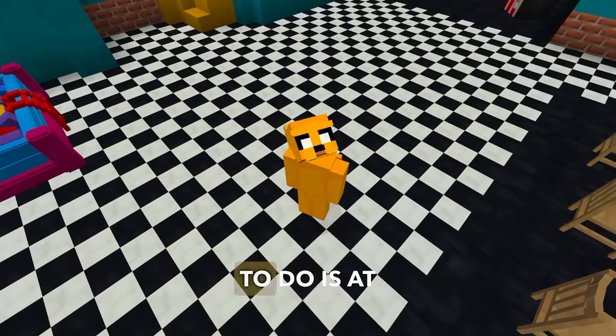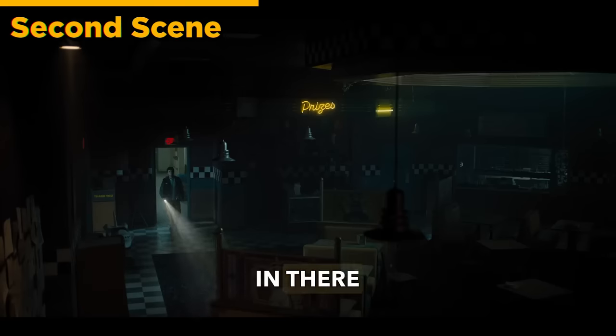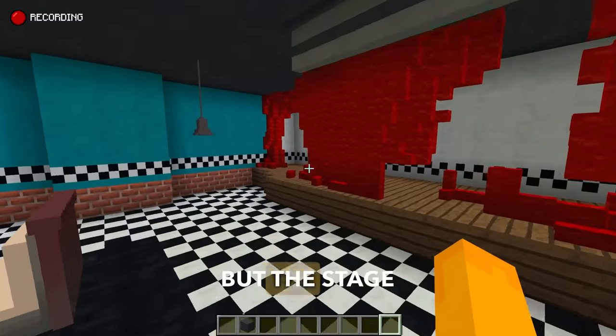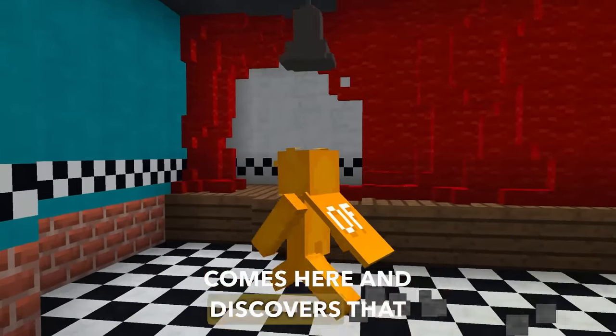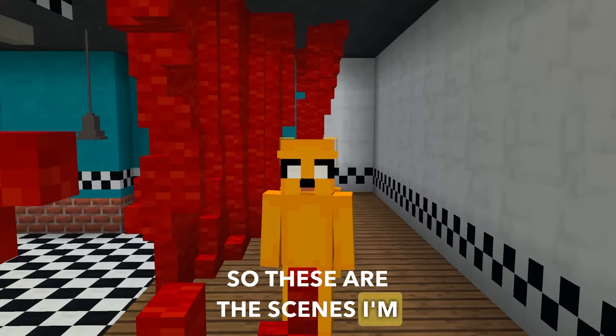Now, the next scene we're going to do is at the old pizzeria. The protagonist will appear entering with a flashlight, then he'll pull the curtain and see the old animatronics standing on stage. It's practically the same scenario I did before, but the stage is destroyed. Here is where he enters holding the flashlight, and then the protagonist discovers there are old animatronics behind the curtain.